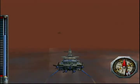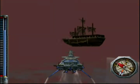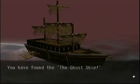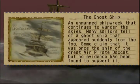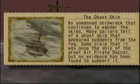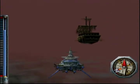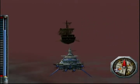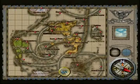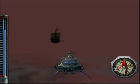There's our two rifts crossing, and there's our ghost ship — this is what we've been searching for. You have found the Ghost Ship: an unmanned shipwreck that continues to wander the skies. Many sailors tell of a ghost ship that appeared suddenly from the fog. Some claim that it was once the ship of the great air pirate Dakat, but no evidence has been found to support it. I might have been searching the right way; I just never saw it.